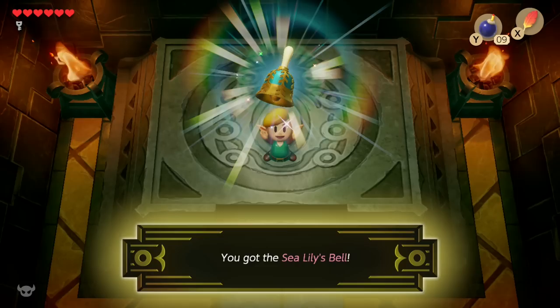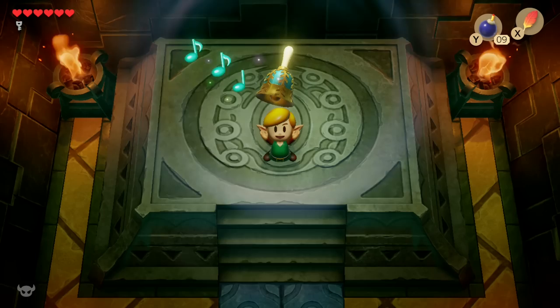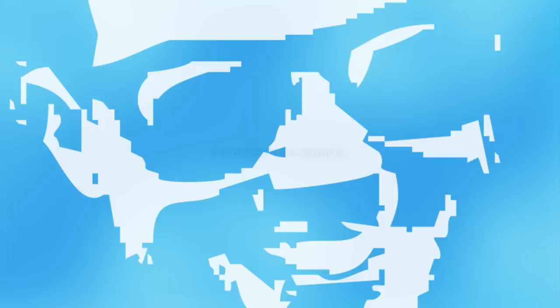Go ahead and collect your heart container, then move into the next room to get your next instrument of the sirens — the bell. And that about does it. If you guys have any questions, please feel free to leave a comment. If you're looking for more guides for The Legend of Zelda: Link's Awakening on Switch, please subscribe so you get alerted when new videos go live. If you like this content, consider becoming a channel member by clicking the blue join button below. You can find me on Twitter at SJCage, and I'm also on Twitch.tv slash SweetJohnnyCage — I stream every Tuesday and Thursday starting at 9 p.m. Eastern. I'm SweetJohnnyCage, thanks so much for watching, and I'll see you next time.